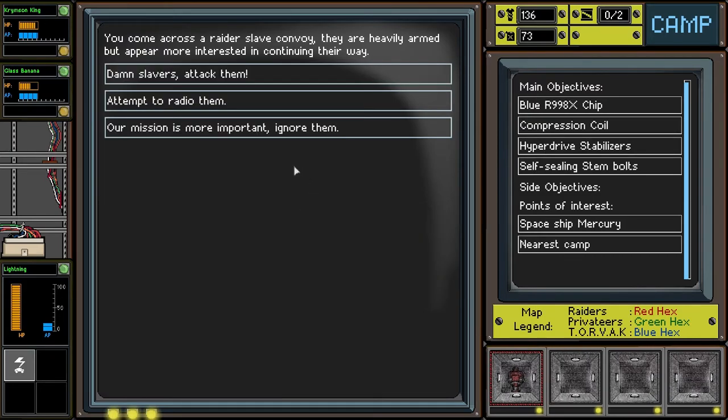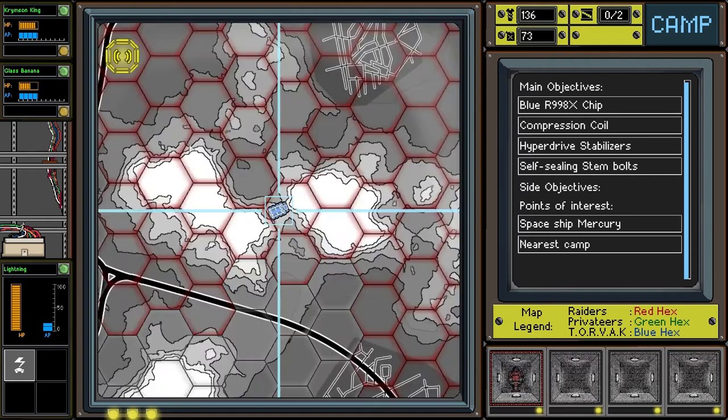We come across raiders — a raider slave combat convoy. They're heavily armored but appear more interested in continuing on their way. I'd love to be the good guy and fight the slavers — I mean, I know we all would — but I don't think we can risk it right now, so we'll let them go.